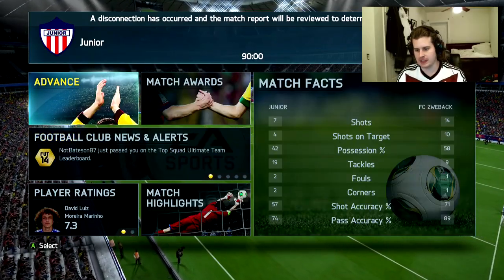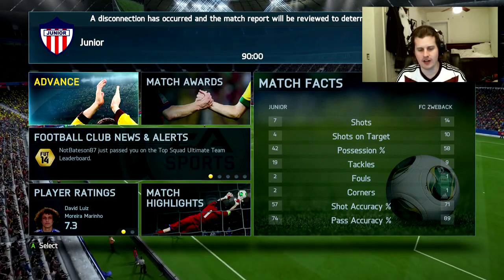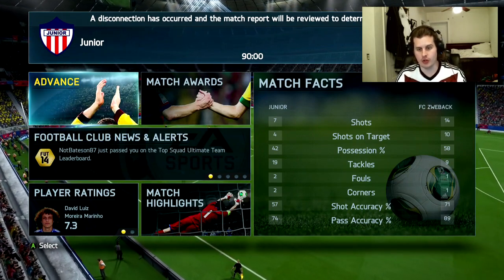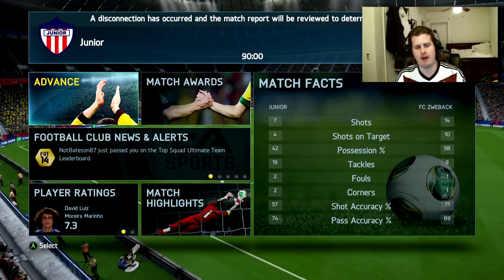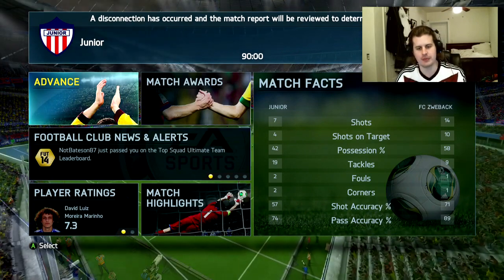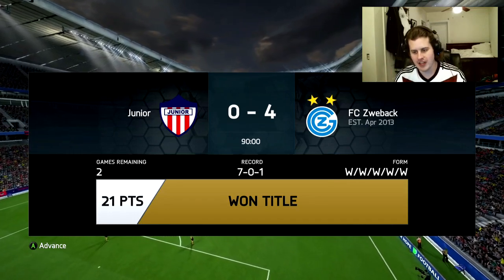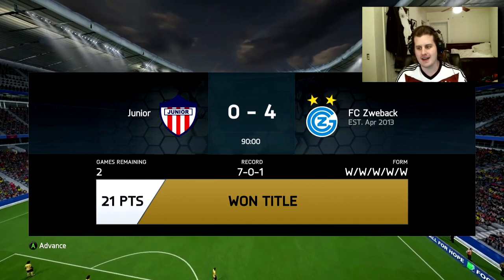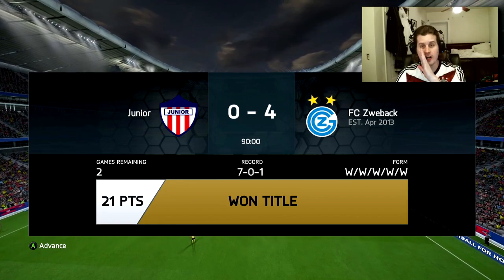Got Schweini's first goal. Alright boys, these are the stats — I completely dominated. Passing accuracy 89%, possession 58%, shots 14 with 10 on target. Schweinsteiger definitely made his presence known — scored a goal and had a very impactful presence on defense. Division 2 title won! 7-0 on aggregate, won the Division 2 title. This next game is going to be Game 1 in Division 1. Holy shit, let's go!